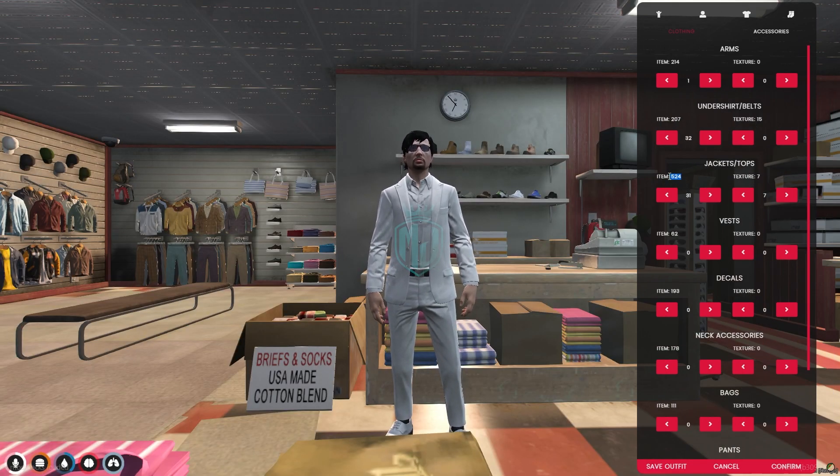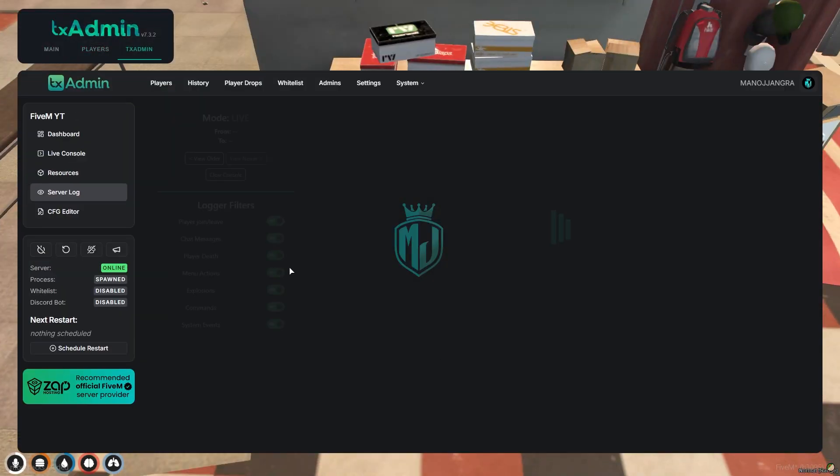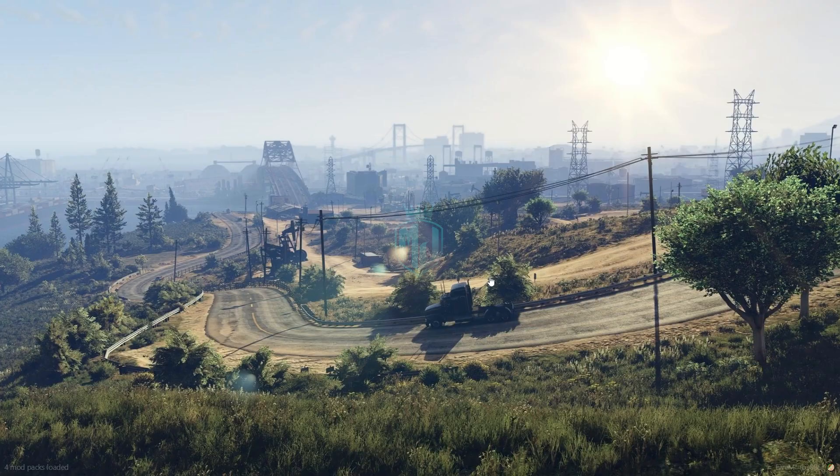Before we restart, you can see we currently have jackets up to 524, 207, under-third, and 62 vests. Now let's restart the server and join it again to load the new emergency clothing pack.